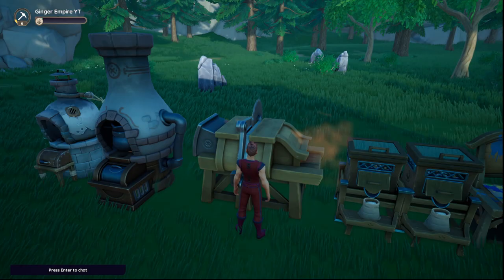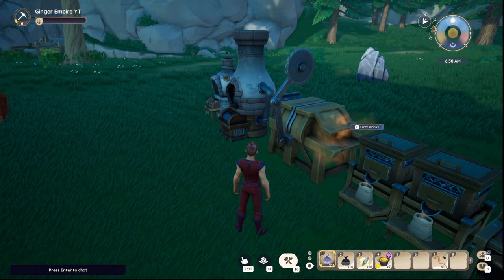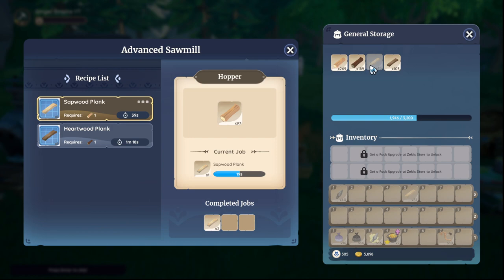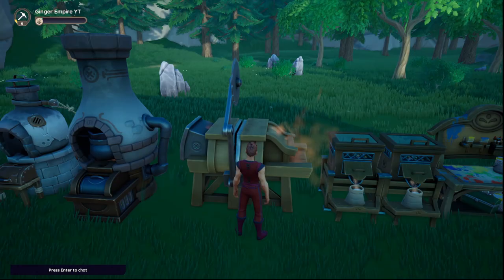As you level up forging, you'll need these machines to make planks. As you unlock additional planks they will show here, so make sure you're getting this machine and getting your planks made because you'll need them for a lot of crafting.